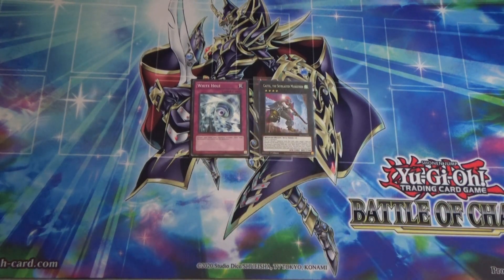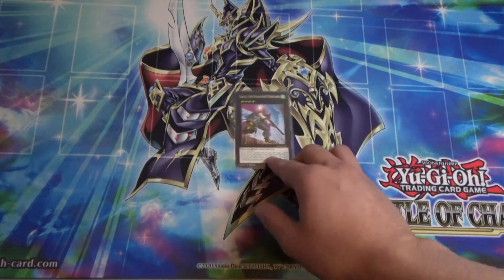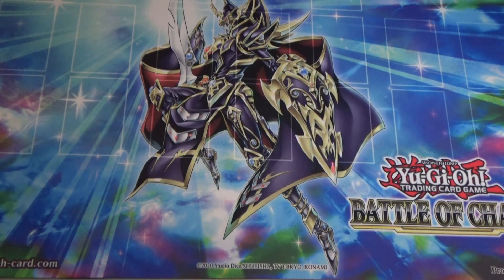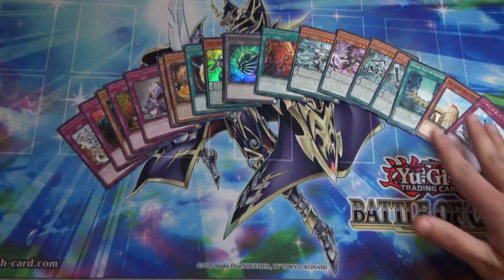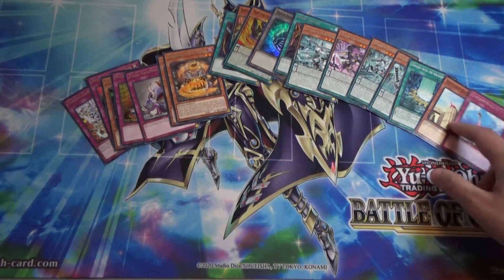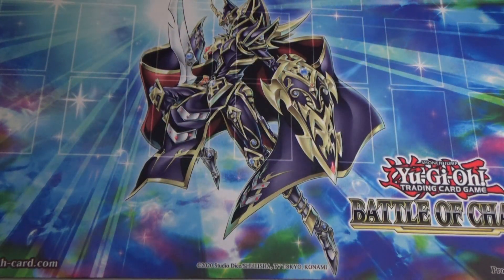We opened up our tournament packs and didn't get anything great — no secret rares, collector rares, or ultimate rares. We got a Black Feather Counter, a couple of Valence cards, Hollows, Cosmic Cyclones, and Testudo. It might come up in some Sprite builds but it's mostly pack filler. Somebody might want some Valence cards though.